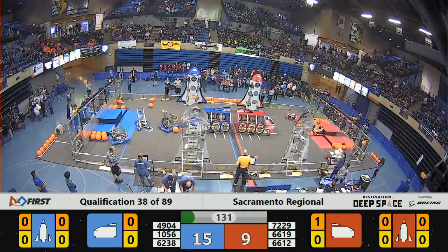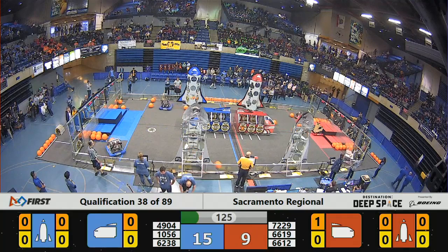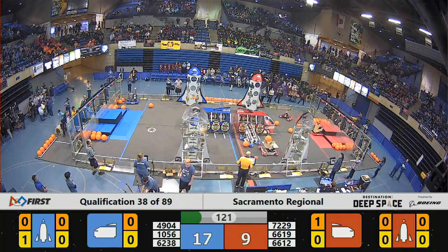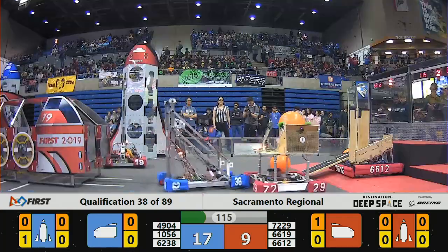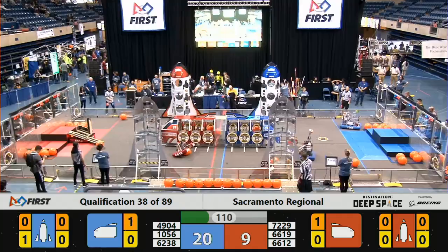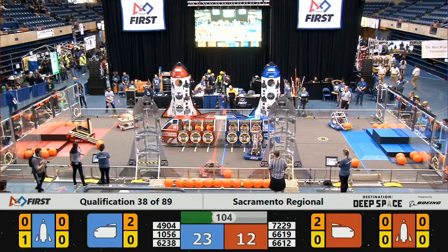We enter the driver vision period. 62-38 on the Blue Alliance — that's the Popcorn Penguins — they're trying to get across, maybe getting into a defensive position, pushing back against the Electronic Eagles there. But Electronic Eagles maneuver around them and line up for some more cargo delivery — they can't be stopped. That's more cargo delivery for the Red Alliance, bringing them up to a score of 12.